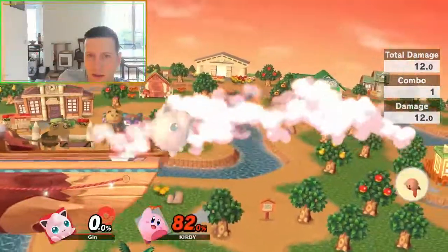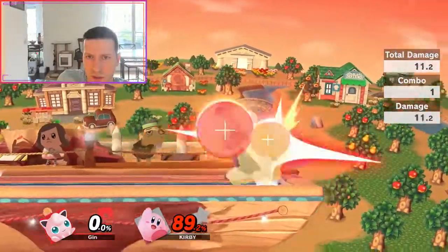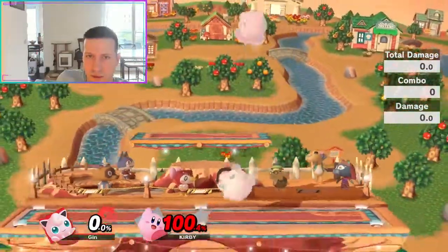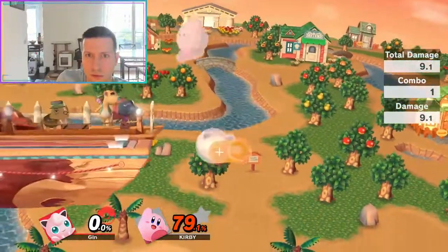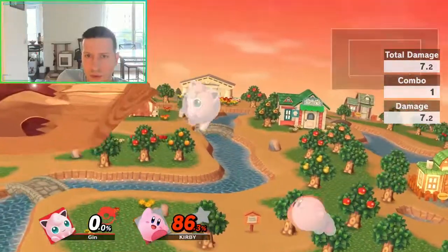What move can they do when they are off stage? Well, they cannot really commit because all of their moves are pretty long-lasting. Forward air could be a good idea, but it just has a hitbox in front of Kirby. So as long as you are picking the right positioning — which is like above and between the stage — your opponent will be fine.